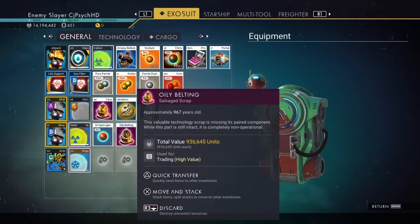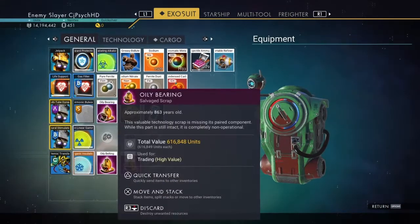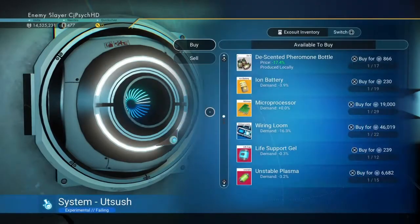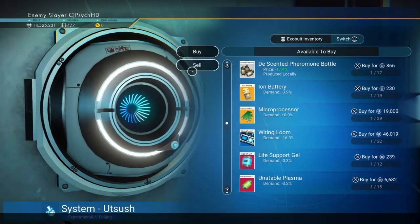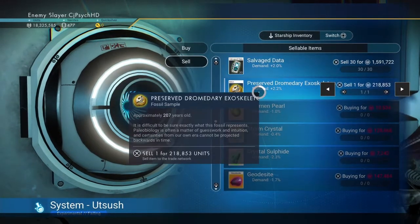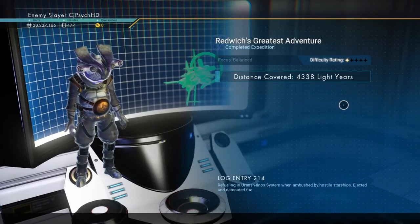After I found some salvage scrap worth almost a million units and another worth around 650,000 units, I decided to stop my search for now and sell everything I got, which got me to a little more than 20 million units — after only having 4 million units when I first started this expedition.